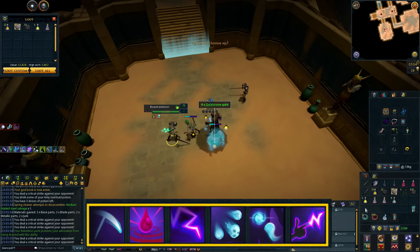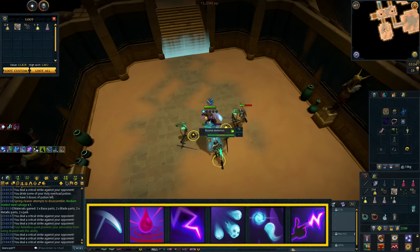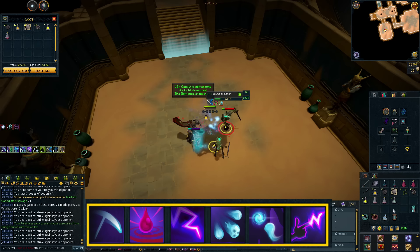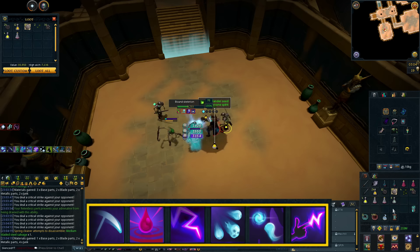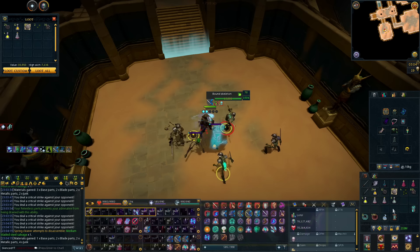You might want to tweak the bar based on your Necromancy level and gear. If you're not getting hit that hard, you wouldn't really need Blood Siphon and can swap it out for something else. If you do have the Zuck Cape, Death Skulls is always a great ability to have on your action bar, so it will depend on what gear you have and your level.